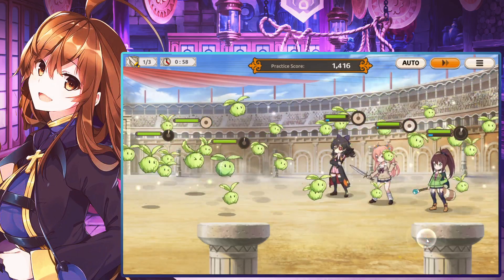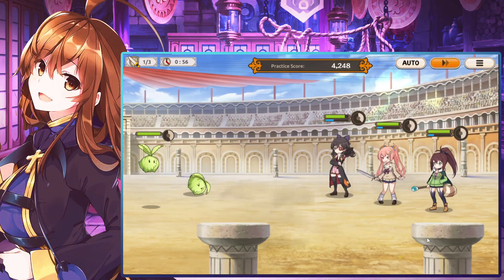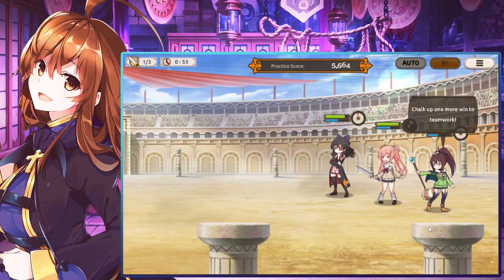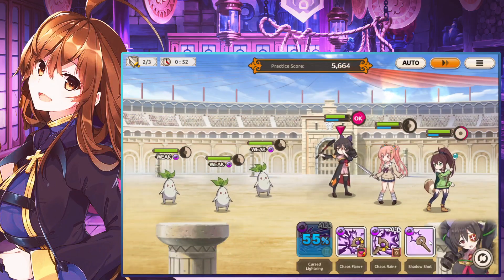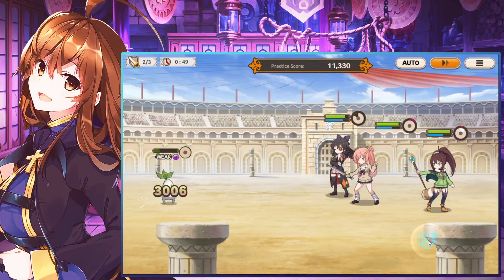It's a bit easier to showcase characters going crazy — like for Rin, the lightning unit, I'd just bring her to the event and show neutral damage, or find a story boss weak to electric. But when it's a comparison, trying to get the exact same conditions to happen is hard, to say the least.